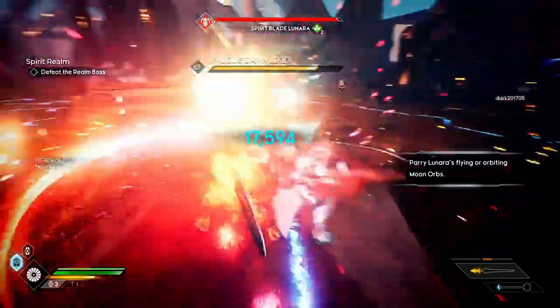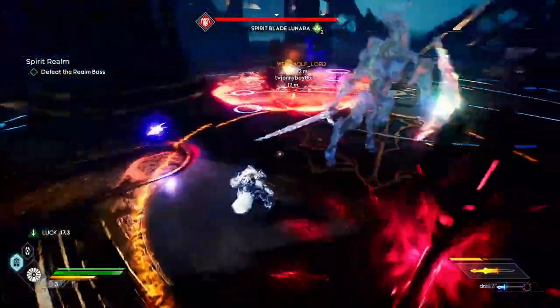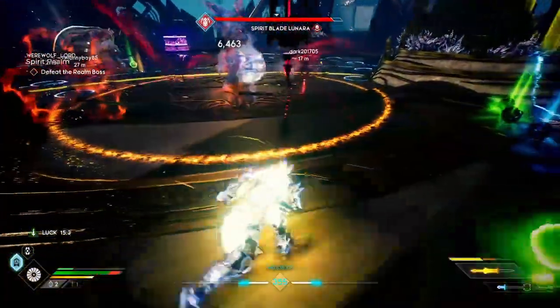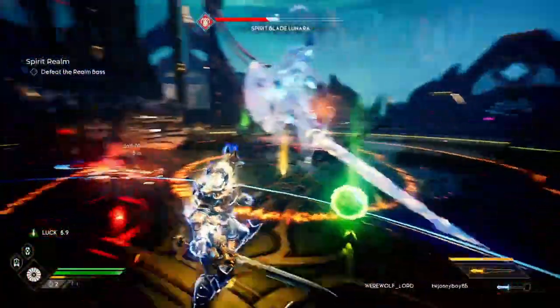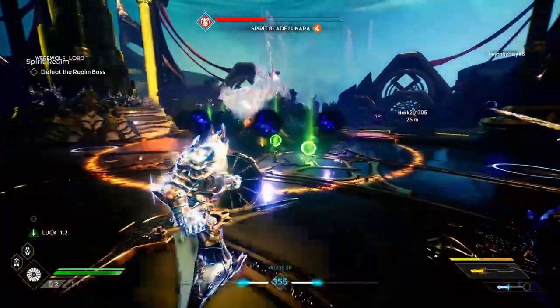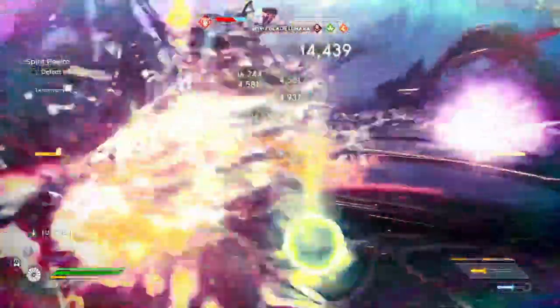That is pretty much Spirit Realms in a nutshell. This is a six-player game mode, and if you want to play with six players you can run it in matchmaking — players will drop in and out while you're playing since you can leave the encounter whenever you want — or you can squad up a party of three, go to matchmaking, and generally it'll squad you up with another party of three. It's definitely a lot more fun with multiple people or a full squad of six, and it's definitely one of the more unique game modes introduced in Godfall.